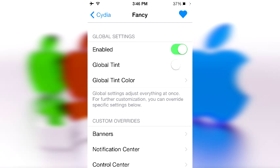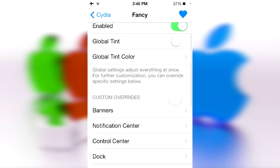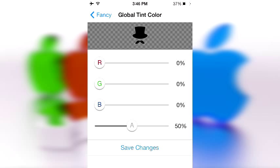It takes the blur effect out of things, since the blur effect does get old after a while, and it tints things up a bit. So if you don't know what I'm talking about, let's go ahead and check out some of the things it does. There's a global tint, which basically means it will replace almost everything on your device — banners, the status bar, and all that — with a certain color of your choice, and it gives you every color, literally, in a way of speaking.